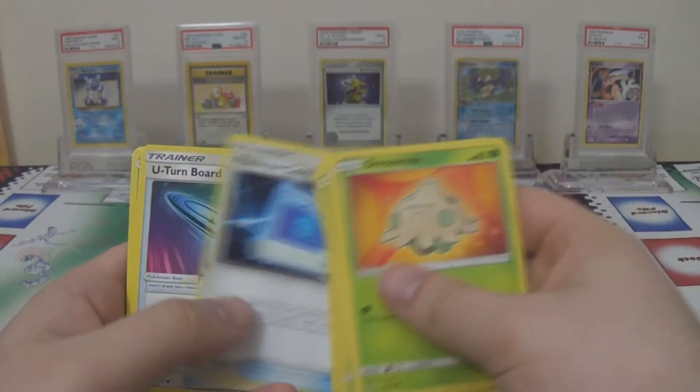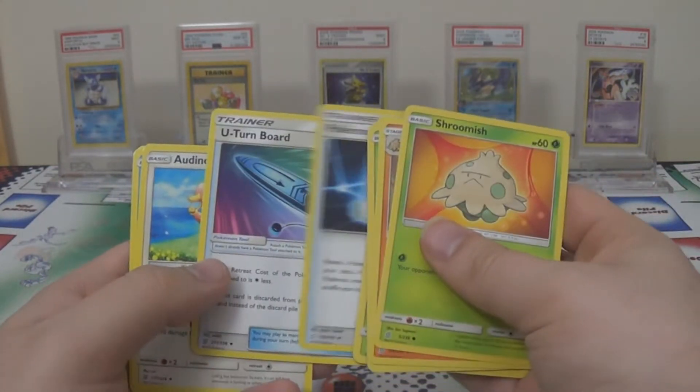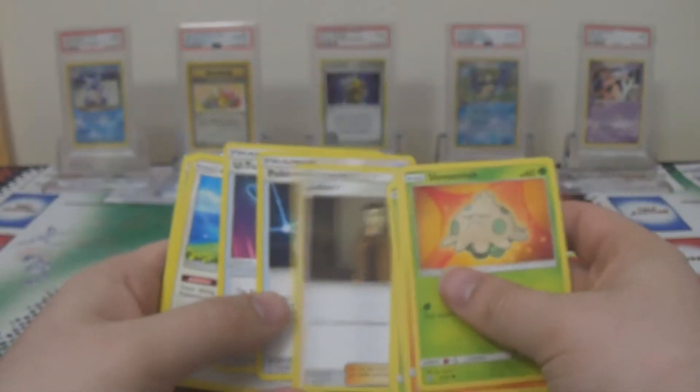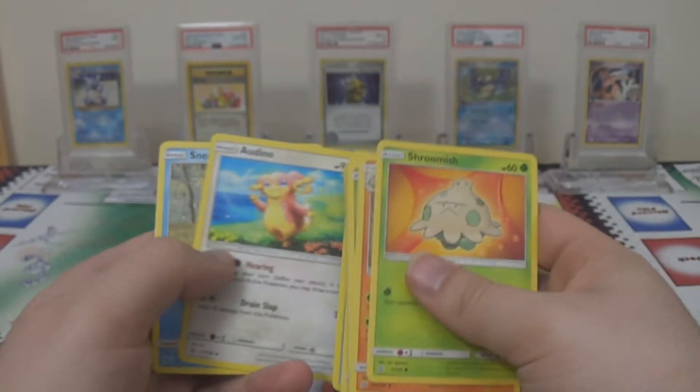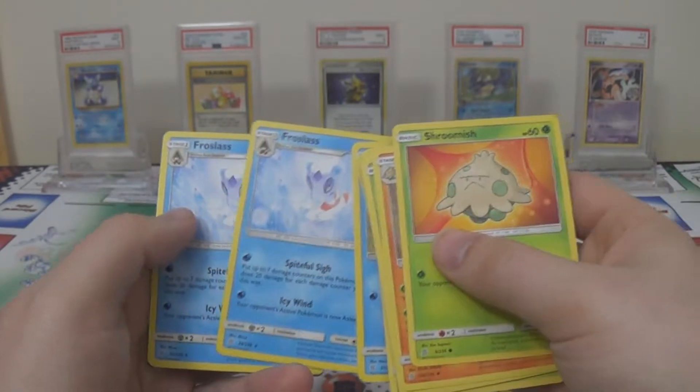We've also got a Bug Catcher, a Lillie, Looker, Communication, and some more trainers including U-Turn Board. Worth noting that the trainers, even if they're not from this set, do retain their original set symbol and numbering — they're just in here to help build the deck. We also have Snorunt and two Froslass.